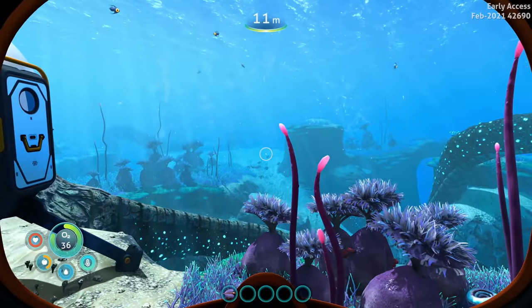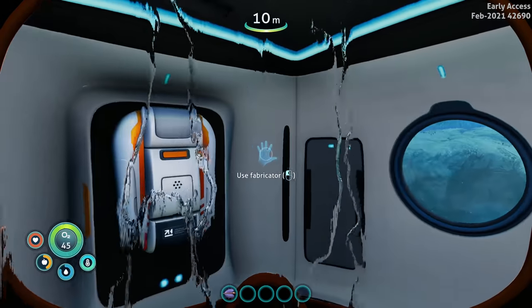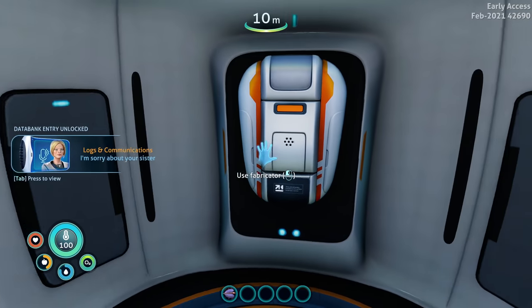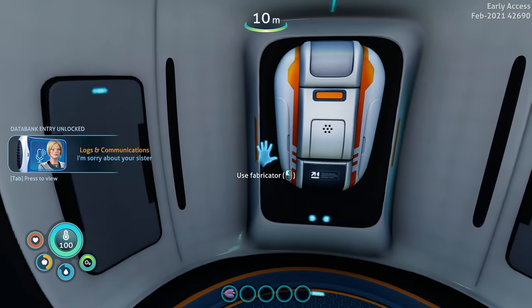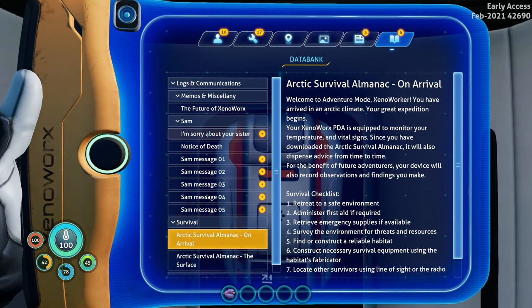Oh my gosh everything just looks so good. This game just looks so good - it's crazy. Found the drop pod, yes! Now can we touch the buttons? Logs - 'I'm sorry about your sister.'